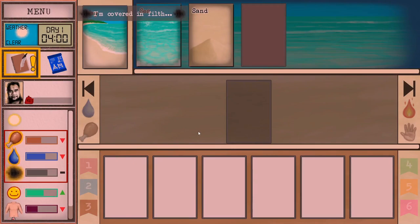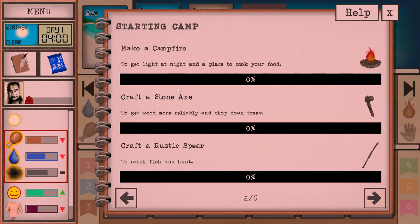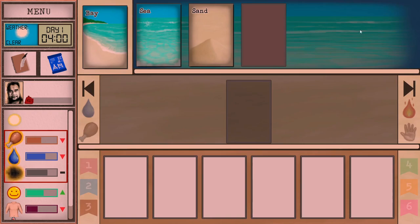Here we go - we've started. We are here at 4 AM in the morning. The weather's clear. We've got a journal to keep track: explore the bay, sharpen a stone, eat and drink coconut, make a campfire, craft a stone axe - you get the picture. So what we're going to do is explore the bay first thing.